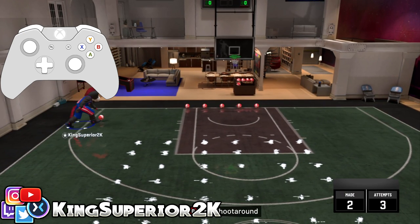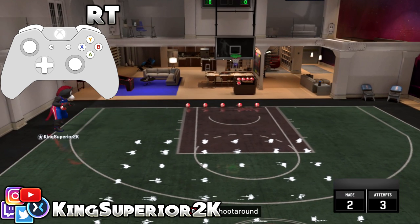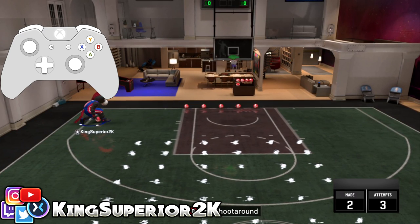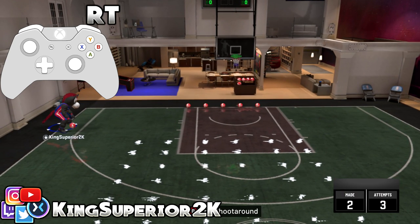The right stick is the only thing that's Absolute. The left stick has to be camera-relative because that's what you use to move your player around — your left stick cannot be Absolute, it's going to be camera-relative.